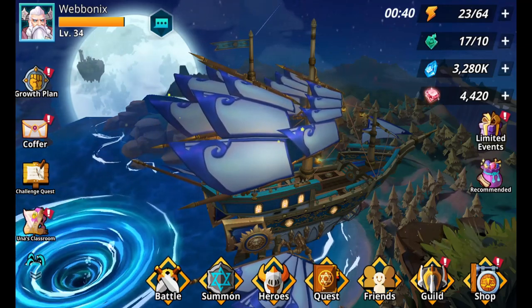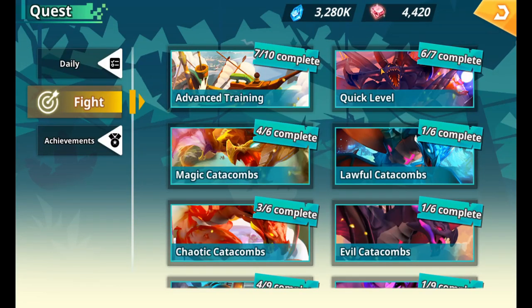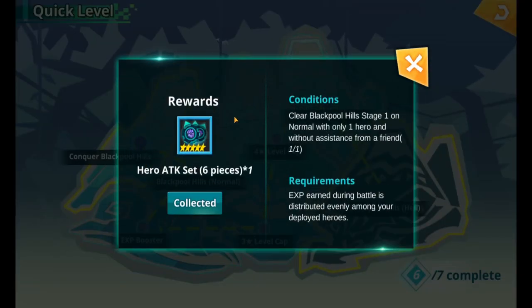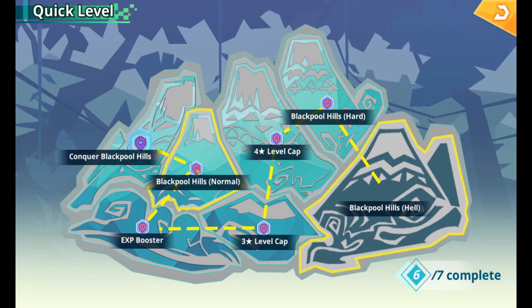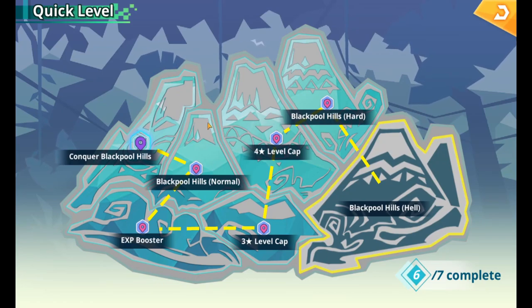Once you've played a few levels, follow the quests. Go to the fight plan, then quick level — you'll see a milestone progression. The first task is to conquer Blackpool Hills stage one normal with only one hero. Once you do that, you receive five-star runes — all attack runes — which are a nice first set to put on your Angel of Death.